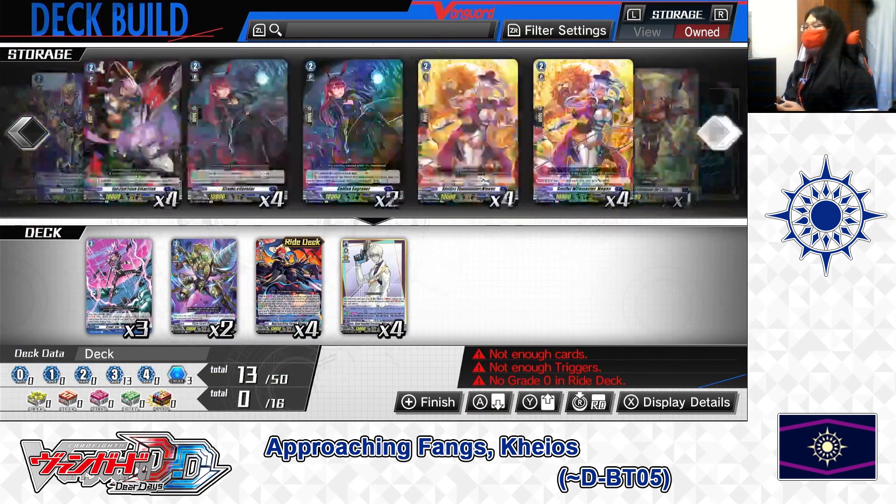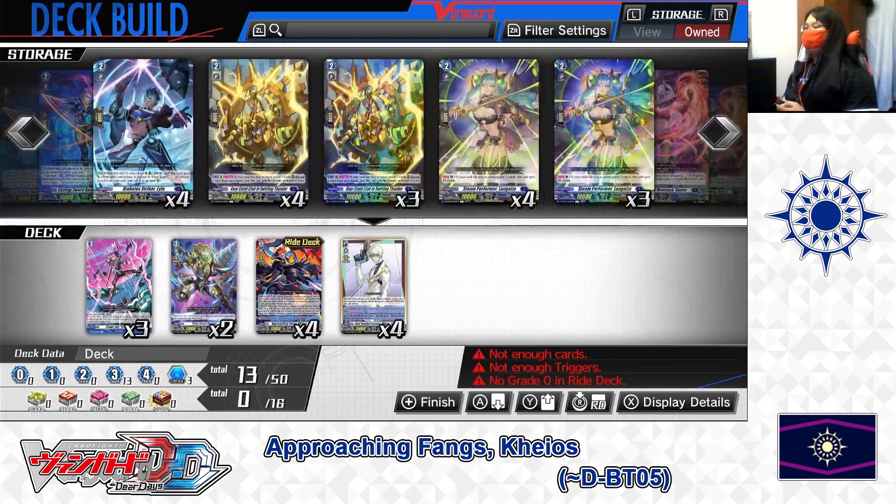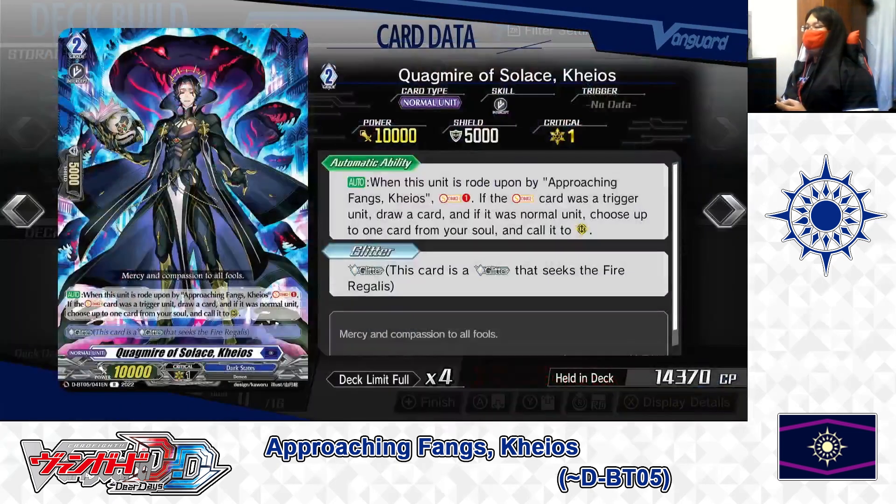Now for the Grade 2 lineup. First, ride deck Grade 2: Quackmire of Solace Chaos. Skills — Auto: when this unit is ridden upon by Approaching Fangs Chaos, Cost: Soul Charge 1. If the soul-charged card was a trigger unit, draw a card. If it was a normal unit, choose up to 1 card from your soul and call to rear guard circle. Second skill: Glitter — this card is a Glitter to Fire Regulus. By riding the Grade 3 Chaos on top of it, depending on what card is soul charged, you either draw a card or superior call a normal unit from your soul.